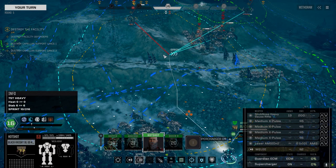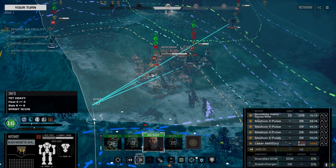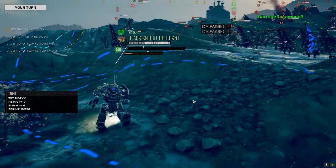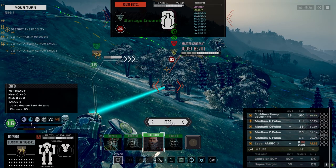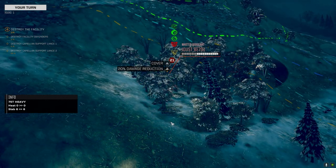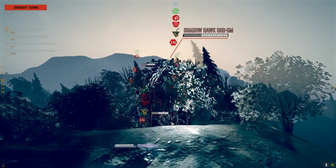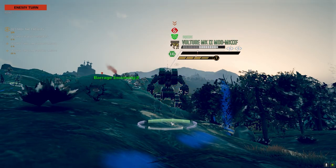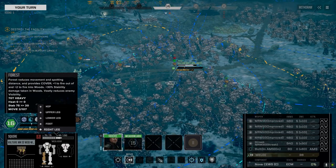Getting the supercharger on — 50% charge. That could be a kill on the Joust. We need to start giving them casualties. Great chances to hit — let's do it. For Christ's sake, missed again. That's like 15% of our ammo gone. The hit location was the leg — and that arm with the weapon is taking damage.